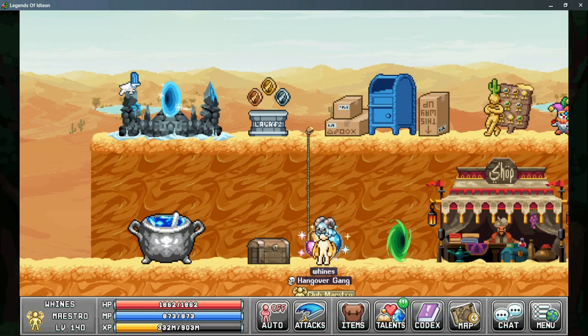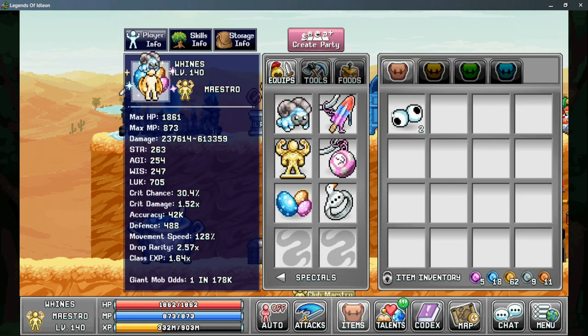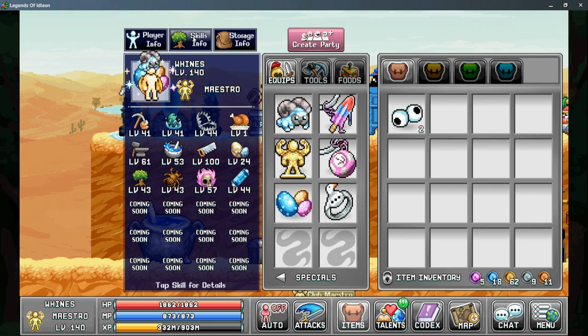Now that you're a Journeyman, you will need to complete a few more requirements to do the next Quest chain. First you'll need to gain a Bag of Nuts, which we'll go over in just a few minutes. Next you'll need to obtain a few Googly Eyes, as these will be needed to summon a boss. And lastly, you'll need to get several required skill levels to complete the next Quest chain.